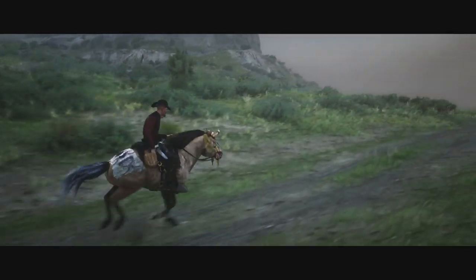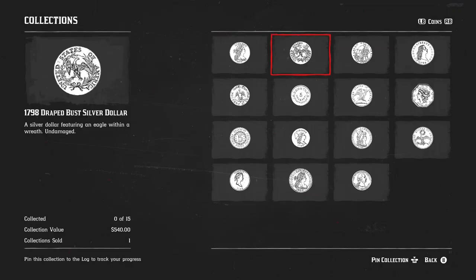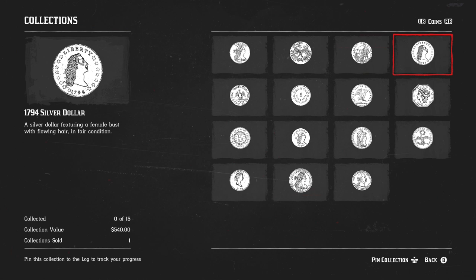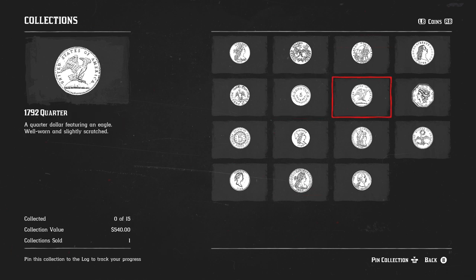To make the most money out of this role, you want to focus on the coin set. The other sets are still very good and give out some nice money, but it's still not as much as what you can get for a coin set. You also need to rank up to rank five to unlock the coin map. You can still collect coins without it, but it's a lot harder to find them.